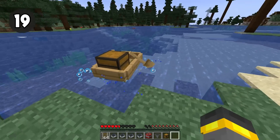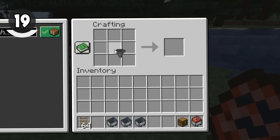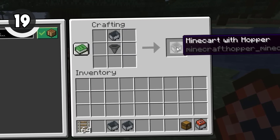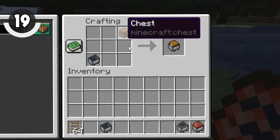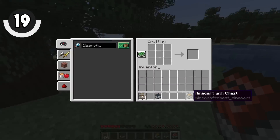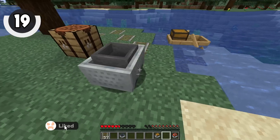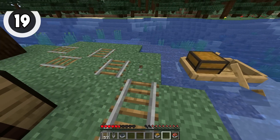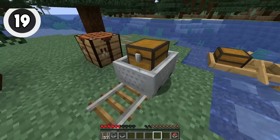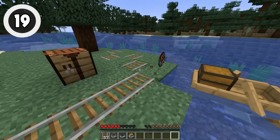Alongside the addition of the chest boat in 1.19, we have a nice minecart upgrade — actually a couple. First, the recipe is completely shapeless now. Previously you had to make sure the hopper was going into the minecart in the crafting grid; now the orientation doesn't matter. The same goes for every other type of minecart. Also, once you craft or find these in your world, they stay as they are — if you break a hopper minecart, it stays a hopper minecart. Same for the chest minecart and the explosive minecart.